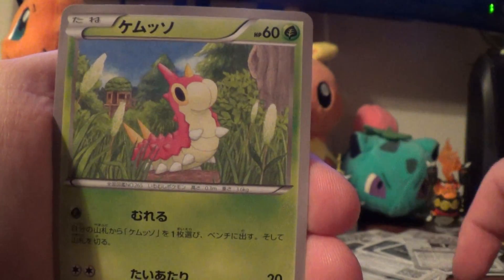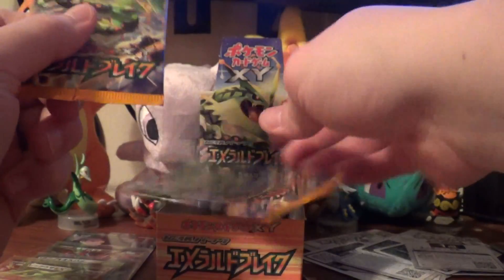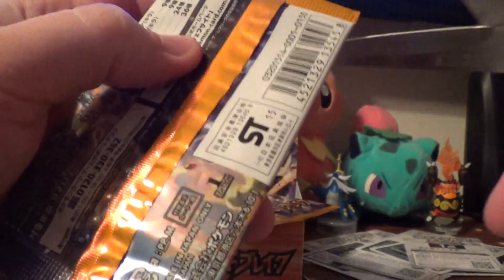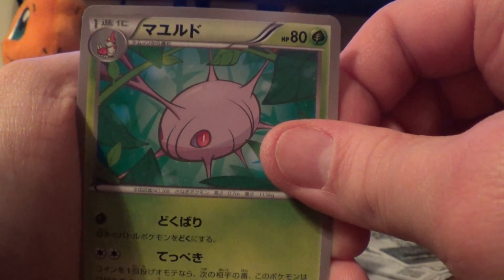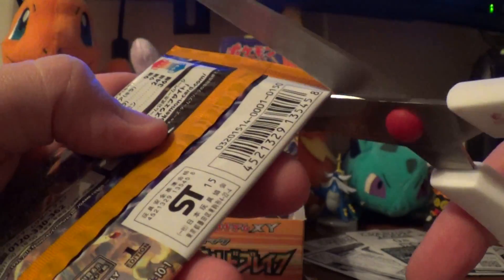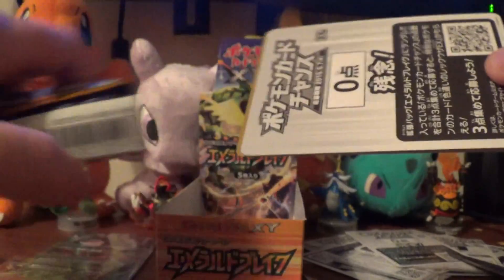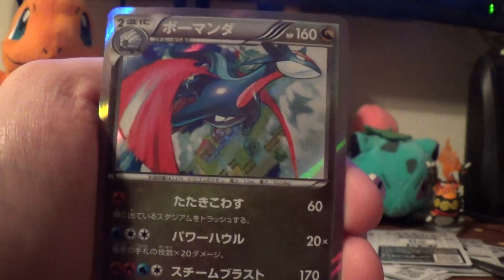We have Scizor, Dragonair, Wurmple, Voltorb, and Altaria. Dragonair, Cascoon, Taillow, Tropius, and Monferno. Revive, Gliscor, Bagon, Dunsparce, and Salamence Holo.